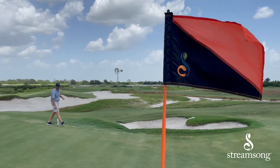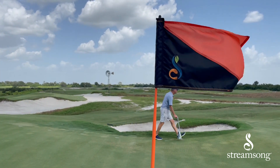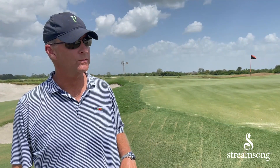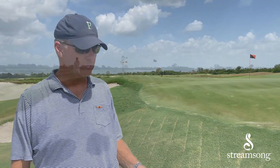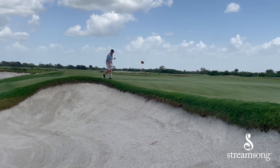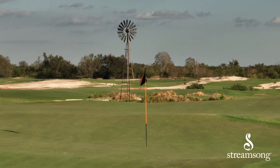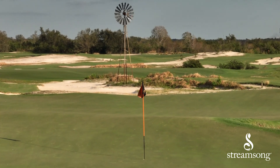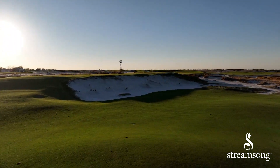We looked at it for the first year. We dotted the edges because the difference in height between mowing greenside and mowing at the approach height — I couldn't discern it with the eye. The color was exactly the same. So we started putting dots out, and that got confusing. Am I on the green? Am I not on the green? The caddies had a difficult time describing it. It became more of a distraction than a benefit to the greens themselves. So that went away within a year's time and they've been maintained this way ever since.